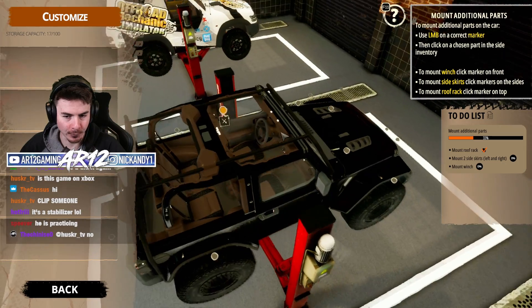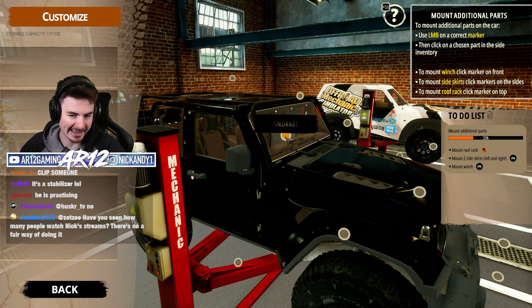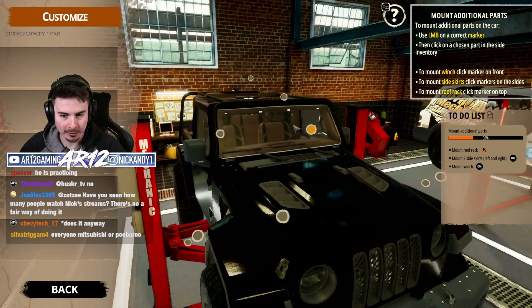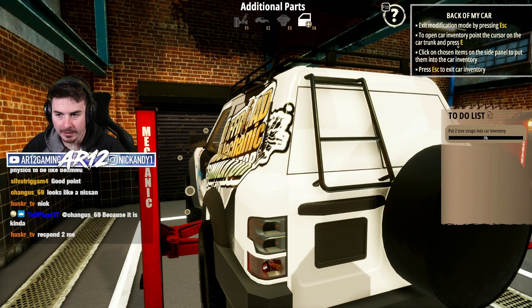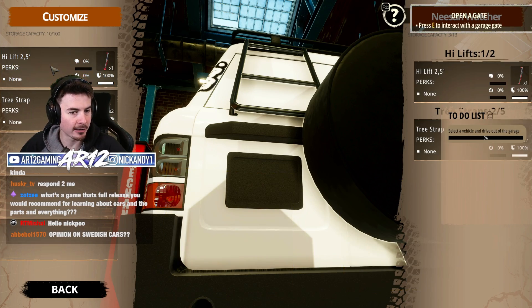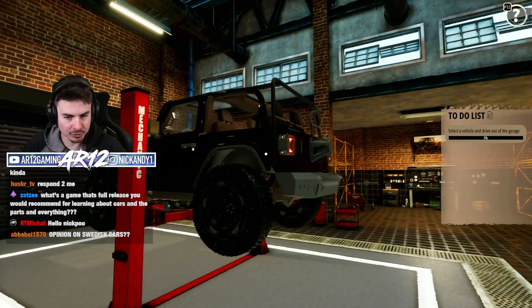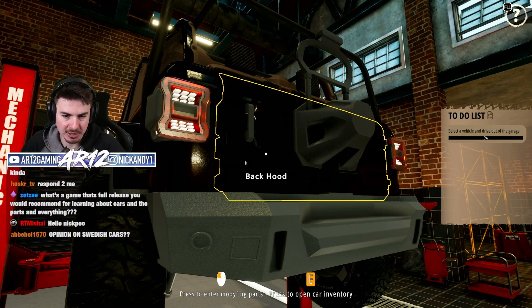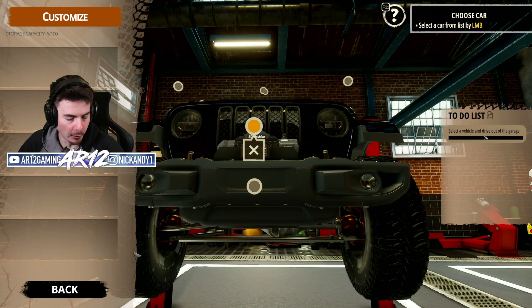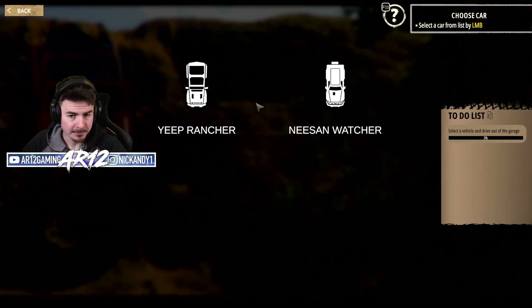This is where I can put a very roof rack. That's so cool. And then I guess in the future I'll be able to put like LED lights, snorkel, hood lamp. To open the car inventory, point the cursor at the car trunk and press E. Two tree straps in there and a jack. Beautiful. Then I need to select a vehicle and drive out of the garage. I got to drive the Jeep — the Jeep looks awesome. Get my winch. I don't know if I'm going to need that, but I'm probably going to want it. All right, let's go.